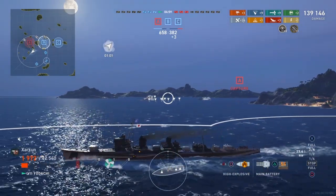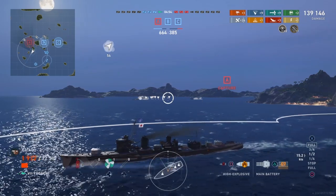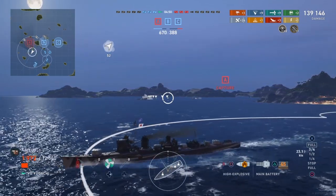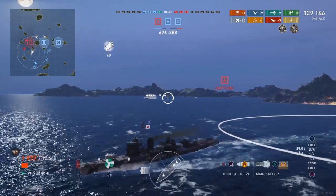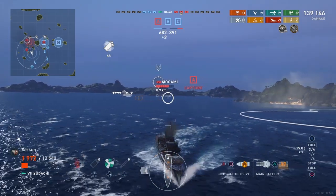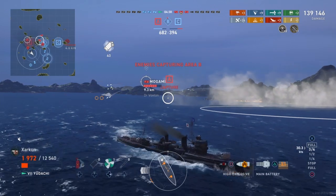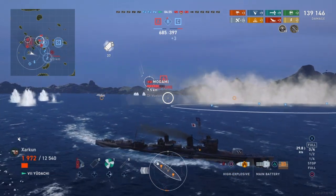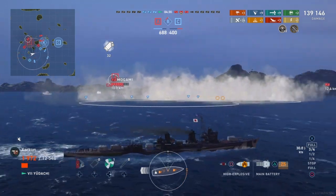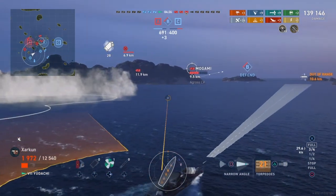That just leaves three cruisers, which I am not well equipped to deal with. One of my teammates advises me to get back, and I agree with him, so I am going to come out of the smokescreen. Mogami should have been far enough away not to spot me - he can't, but I spot him. As a destroyer, spotting targets like this for your teammates to shoot at is a crucial and perhaps undervalued thing to do. I don't want to necessarily be in this area, and that Mogami really looked like he wanted to kill me - he took a blind shot at me that completely missed.